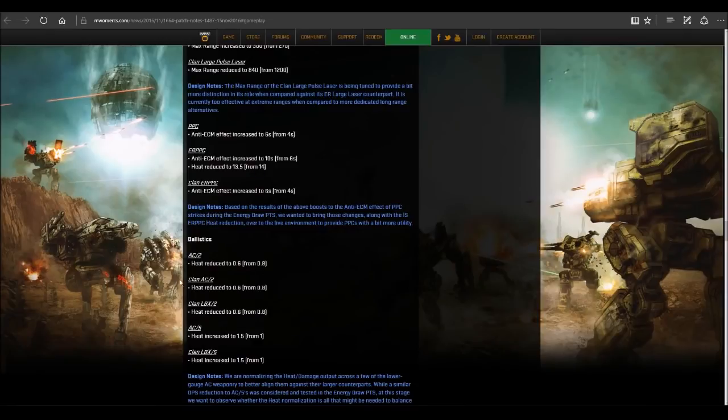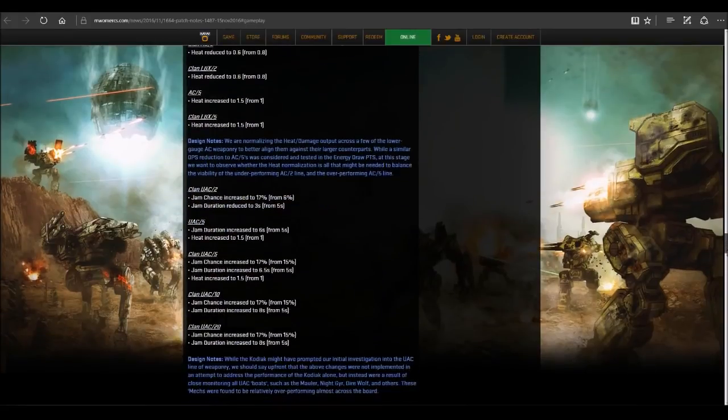Ballistics: regular AC2s, clan AC2s, shotguns, regular AC5s, and clan LB5s have all had their heat reduced. The clan LBX5s have had their heat increased to match the ultras. For ultras, they made a flat percentage change to jam chance — it's going to be 17%. That makes sense for the 20s and 10s, but for the fives I think it's a bit harsh, and for the twos it just breaks my heart.